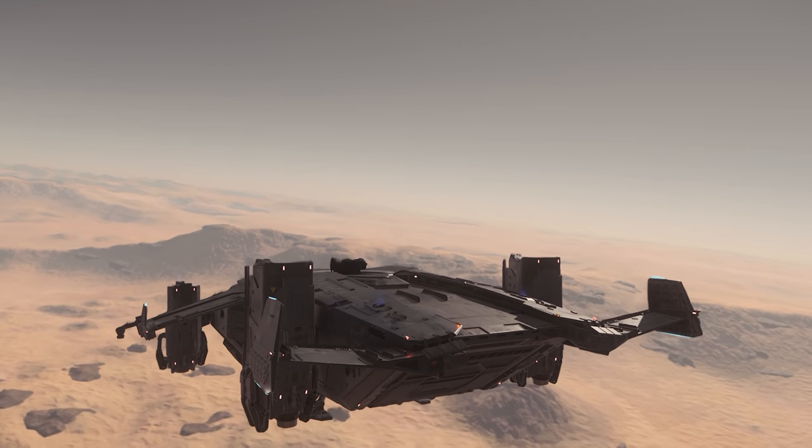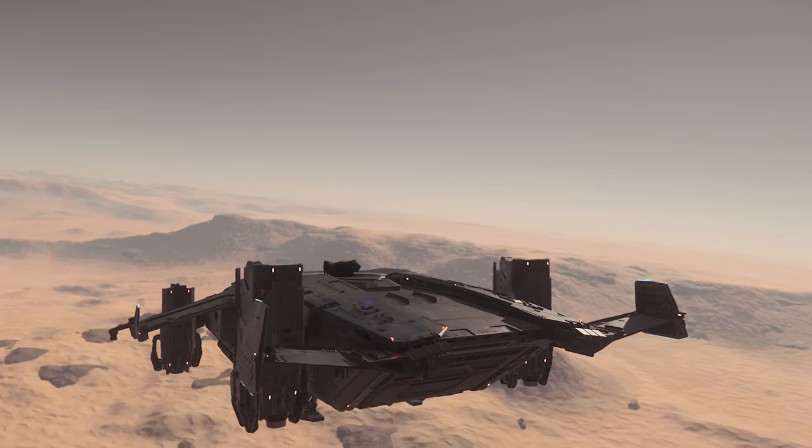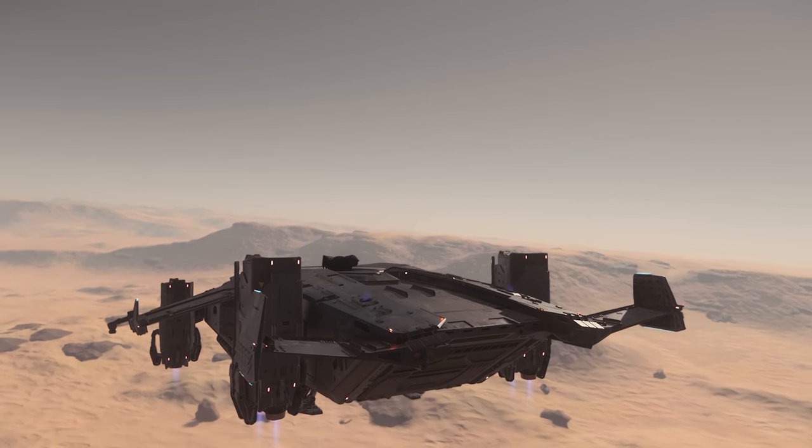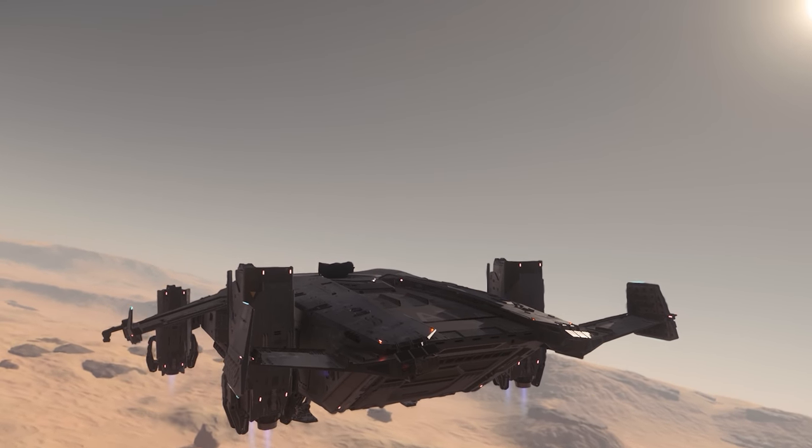After all, the maneuvering and retro thrusters distributed all over the ship are not as strong as the main engines themselves. But once you start to rotate the thrusters forward, you will gain stabilization as your flight surfaces cut through the air.